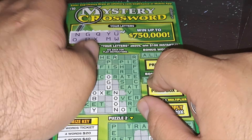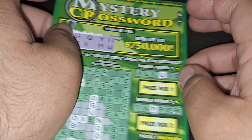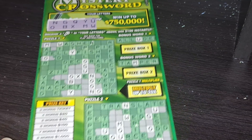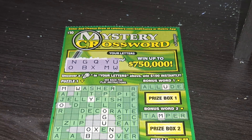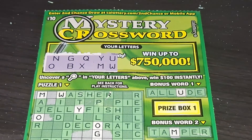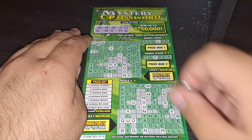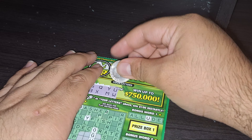I got the $10 Mystery Crossword that I haven't played yet. This one I got from Mi Rancho — it's a Mexican grocery store market. They have scratchers there because I went to go get some meat to buy. So the first word I found is 'noon,' and this is ticket number 19. Let's see if this is a winner.